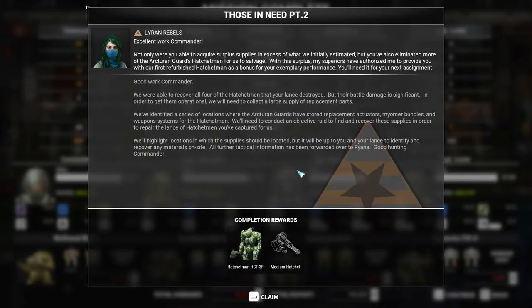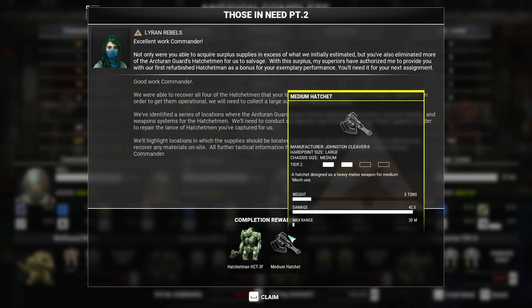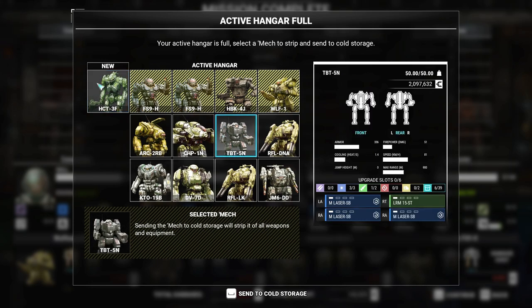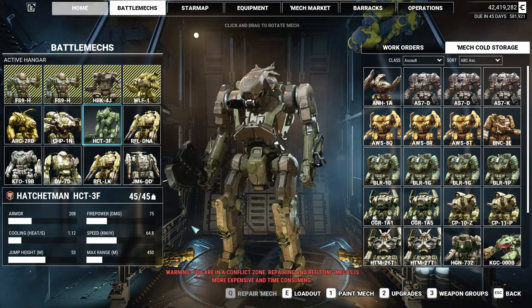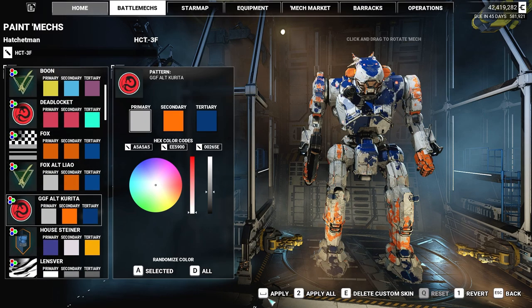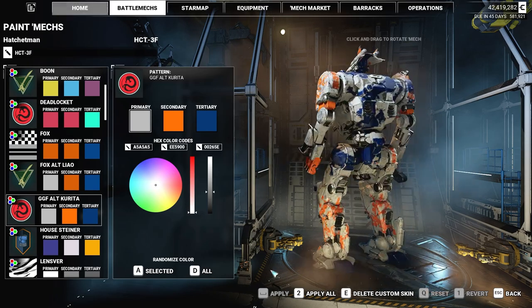Not only were you able to acquire the supplies in excess of what we initially estimated, but you've also eliminated more Hatchetmen for us to salvage. With the surplus my superiors authorized me to provide you with our first refurbished Hatchetman as a bonus for your exemplary performance. Awesome - so we got the Hatchetman 3F, the standard variant, and we got a medium hatchet. Wait - I can put somebody away. Let's put the Trebuchet into cold storage. Here is our Hatchetman - the first thing I'm going to do is paint it in my colors. Now one thing I like about Kurita colors is that sometimes they hide little things on them like a kitty cat or a shrimp.